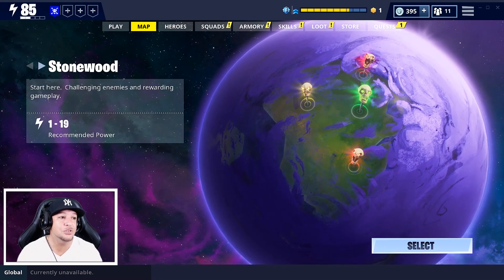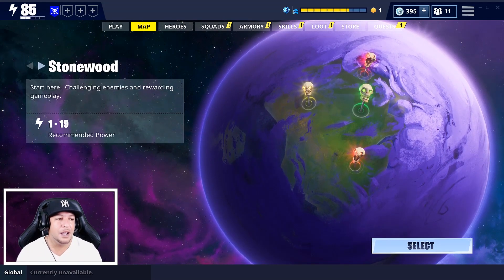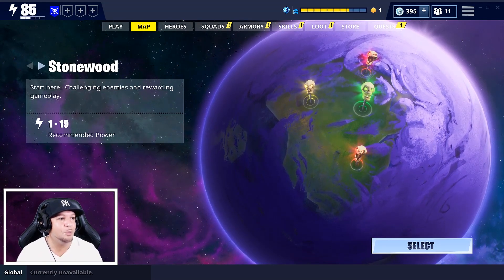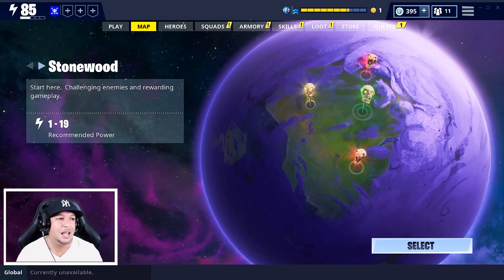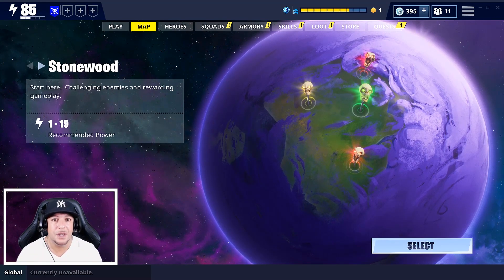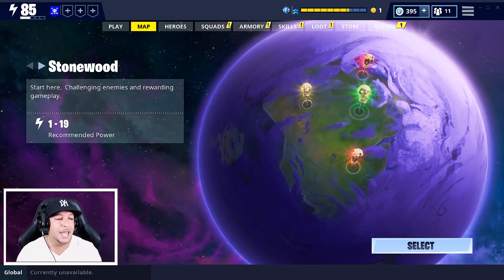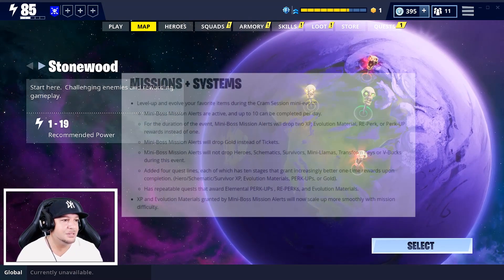As soon as you start the game and log in for the first time into Save the World, you're going to get a gift box. The gift box contains 50 army slots, 10 backpack slots, and one legendary troll stash llama for everybody that enabled 2FA, which is the two-factor authentication. You open that, you get all that - nice and gravy.